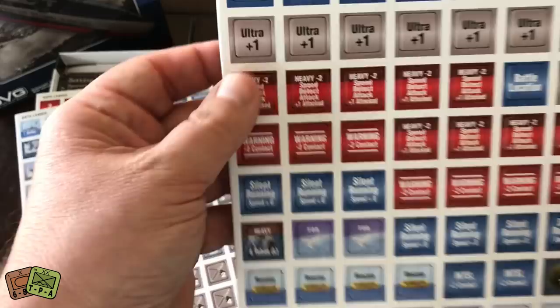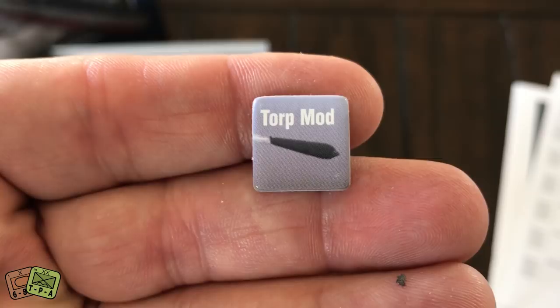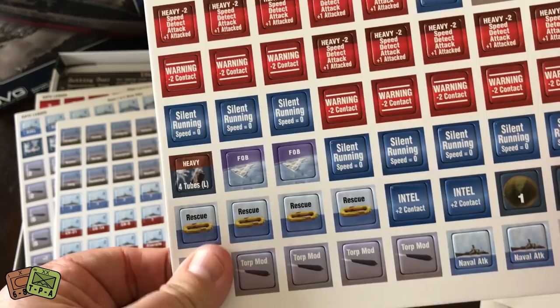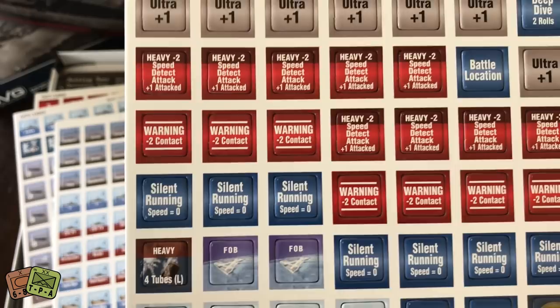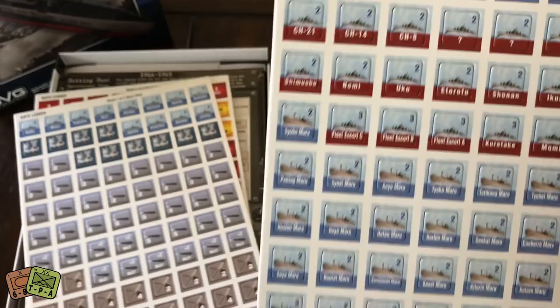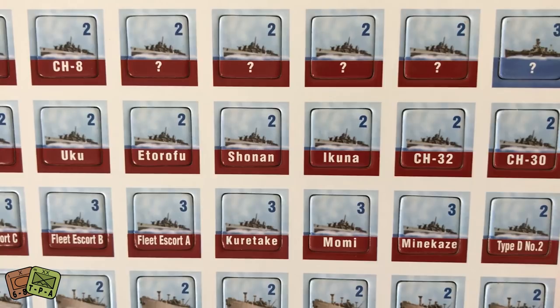Here's a look at the counters — they are pre-rounded and actually very high quality with lots of information. You can see there's a "torp mod" label, which I'm assuming is a torpedo modifier. Your crew, as they continue to fight and encounter damage and difficulties, are going to gain stress tokens — here are a look at those stress tokens. There are four sheets of counters. Here are the Japanese merchant vessels and the Japanese military vessels in red so you can tell the difference.